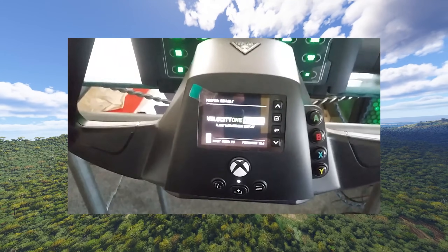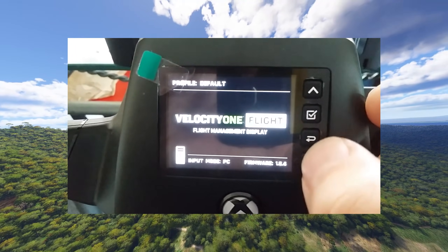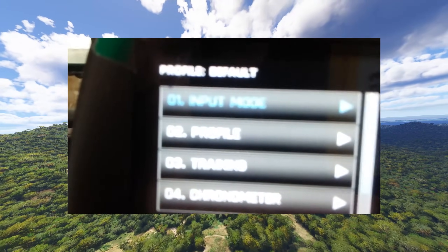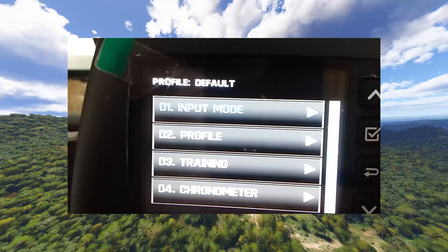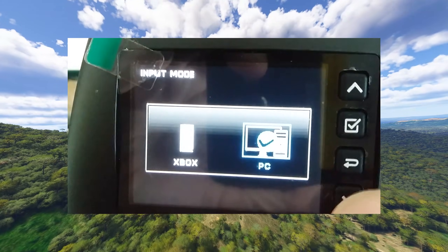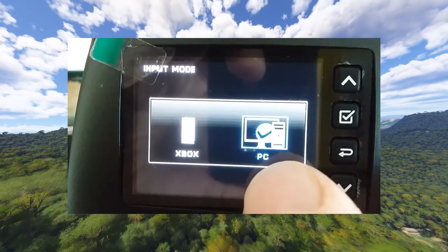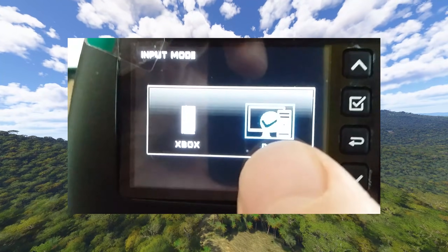On the Velocity One Flight Yoke, you want to use your up and down buttons on the small screen on the front of the yoke. Just get to the Input Mode menu and press the tick button — there's a tick button there — to enter Input Mode. When you're in Input Mode, you can go up or down with the arrow key buttons, select either Xbox or PC, and then press tick again to choose your input mode.